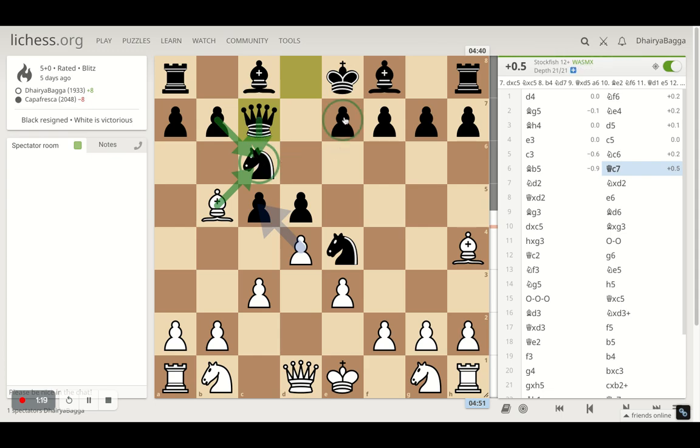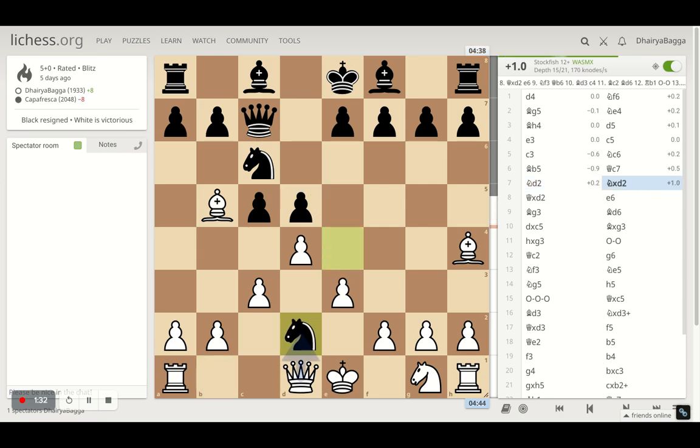Also preparing to play e6 or e5, as now there's no pin on the pawn due to the queen moving sideways from the bishop. Here I went with knight d2, my opponent takes on the knight, I take back with the queen, and then finally e6 is played by the opponent.